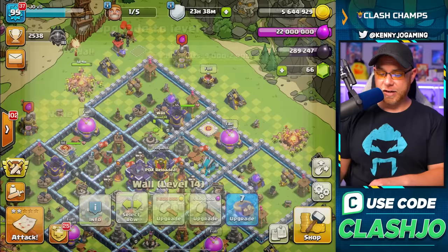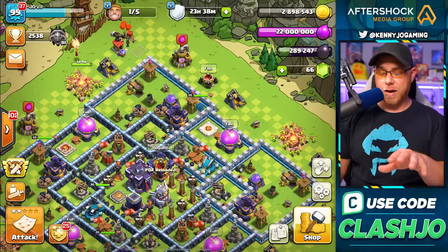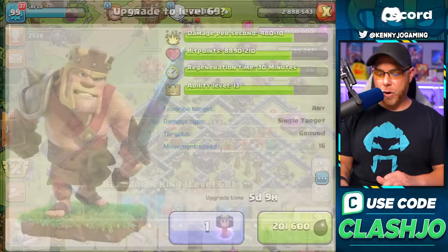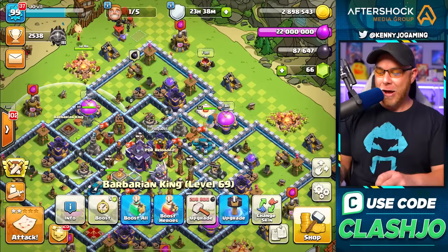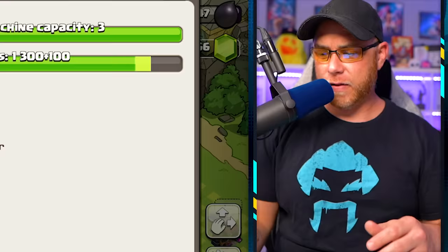We have a ton of wall rings but we're saving those for the highest-level walls — spending them now feels like a waste. With gold gone, we have elixir and dark elixir to spend. Let's upgrade the Barbarian King for 201,000 dark elixir and use a Book of Heroes — love magic items. That leaves 22 million elixir, so we'll upgrade the Workshop to level five, which unlocks the Log Launcher and leaves a little elixir for later so I don't have to farm as hard.